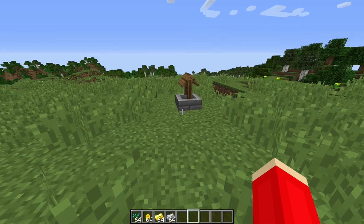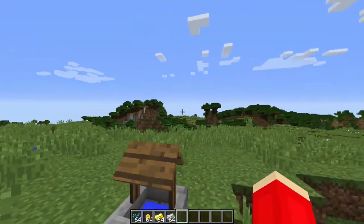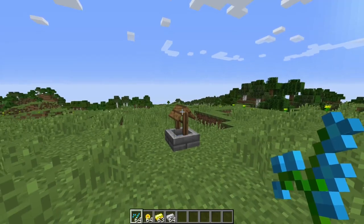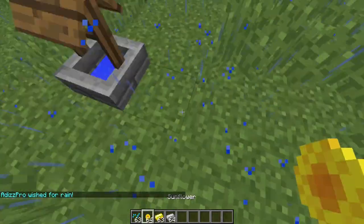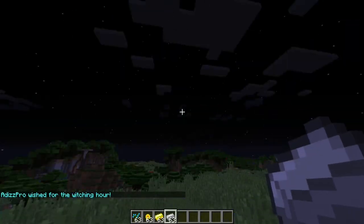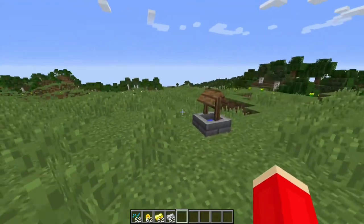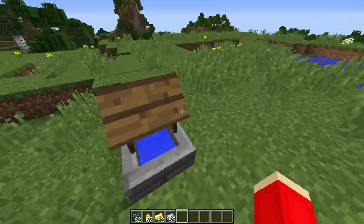At number 1 on our list for the top 10 mods for Minecraft 1.12.2 in 2021, we have a mod called Wishing for Sunshine. With this mod, you can change your world's current time and weather using a wishing well. Throw a piece of gold into the well and it changes to day. Use a blue orchid to make it rain, a sunflower to clear the rain, and a piece of iron to change it to midnight. You can also set it to midday, sunset, or thunderstorm — no need to change any settings.